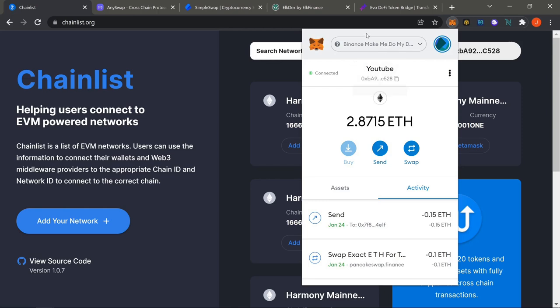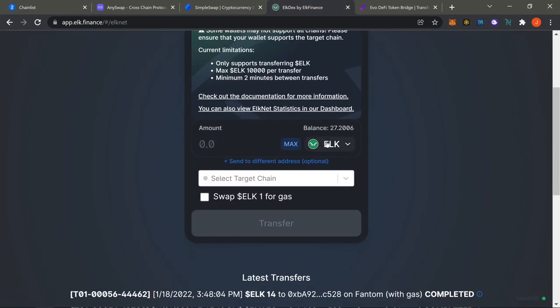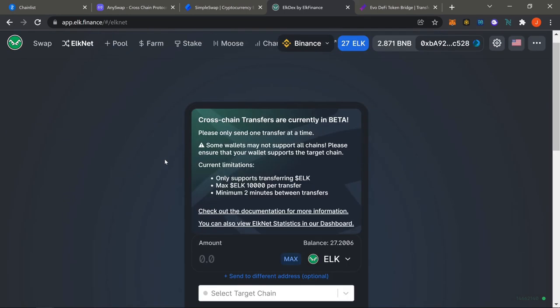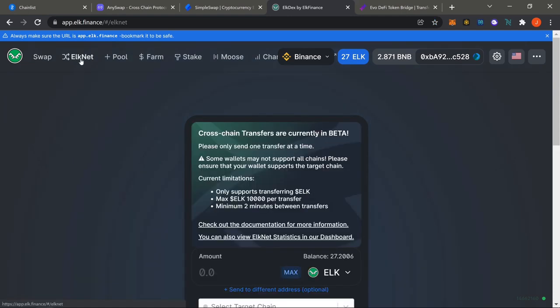Switch over to ELK DEX and purchase some ELK on Binance — that's the easiest and most cost-effective way to move over to Harmony. Go to the swap side on Binance, have your BNB at the top, and purchase ELK. I already went ahead and got some — just put in whatever amount you want, confirm. Then come over to ELKnet.